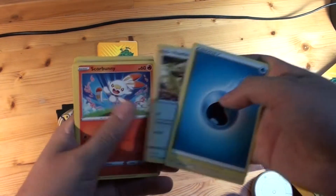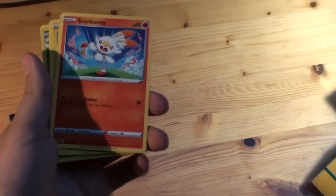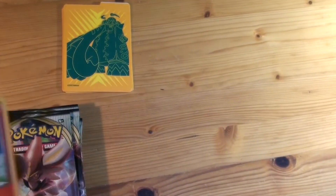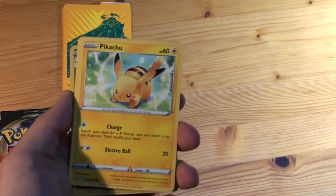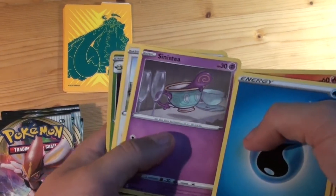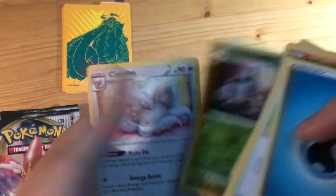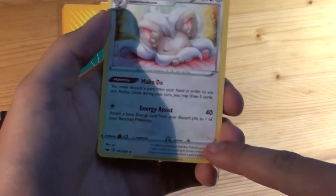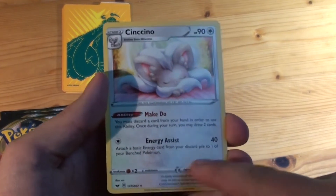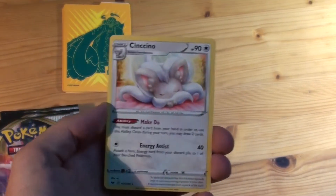I'm so trembling for these packs. Scorbunny, Pikachu, Sinistea — I don't really like this Pokemon, we'll call it Sinist-shit from now on. A Wooloo, a Whimsicott, and a Cinccino. Not the greatest Pokemon but really handy in real TCG — attach a basic energy from your discard pile to one of your benched Pokemon, and once you retreat you may draw two cards. This card is really handy for real play.